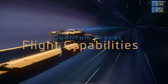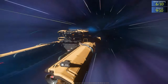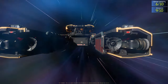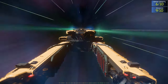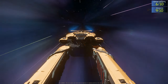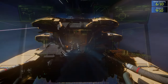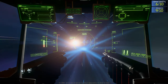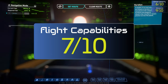It is worth noting that the Drake Vulture has a relatively short range when it comes to quantum travel, so you may need to make multiple jumps to reach your destination if it is far away. Additionally, your quantum travel speed will be affected by factors such as the size and quality of your quantum drive, the mass of your ship, and any obstacles in your path. Overall, quantum travel is an important aspect of gameplay in Star Citizen, and understanding how to use it effectively is key to exploring the vast universe.